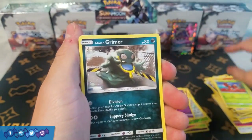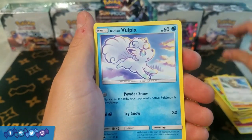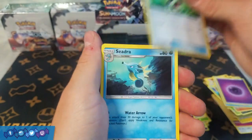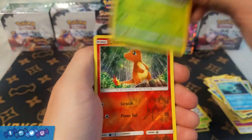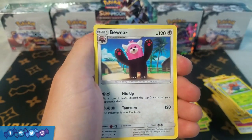Next pack: Lediba, Alolan Grimer, Riolu, Meowth, Alolan Vulpix, Psychic Energy, Bodybuilding Dumbbells, Seedra, Gloom, Reverse Holo Charmander, and a rare Bewear.